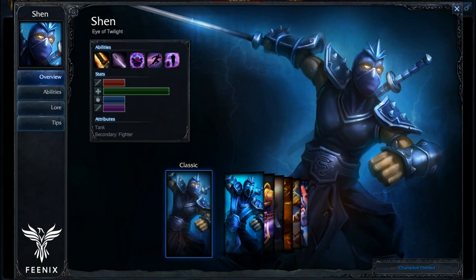Hey everyone, it's the Angry Honey Badger here. It is time for another quick build. This time it's going to be Shen — he was the winner from the last quick build voting. If you want to vote for the next quick build, make sure you head down to the link in the description. Also make sure to stick around until the end of the video because I'll be giving away more products from Phoenix.